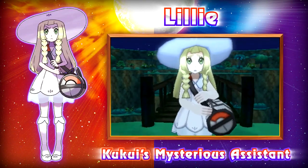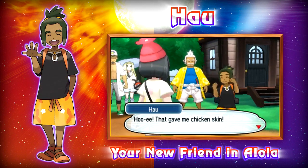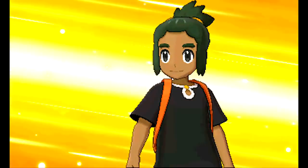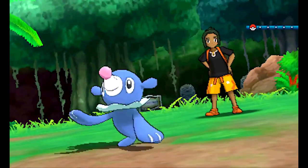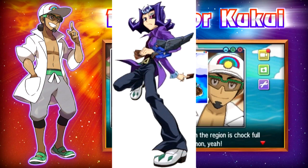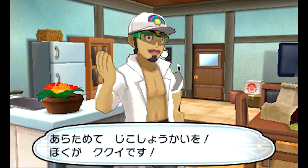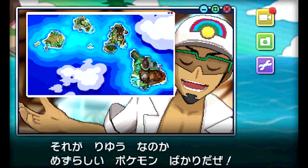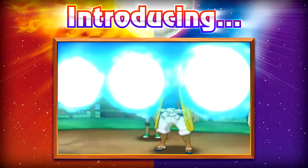Next we have Lillie, who is the professor's assistant. She's supposed to play a major role in the story and apparently doesn't like Pokémon battling much, but does like to read. After that, we have Hau — he seems just as energetic as Bianca or Shauna, and apparently loves eating something specific to this region. He's your rival — more of a friend, but still your rival. Then there's Professor Kukui, who looks like he'd sound like Shark from Zexal. He's the professor of this region and wants to study Pokémon moves, rather than Pokémon as a whole like Professor Oak, or Mega Evolution like Sycamore.